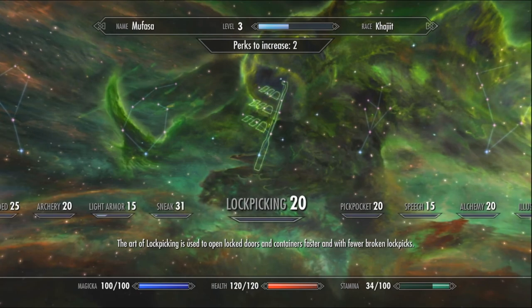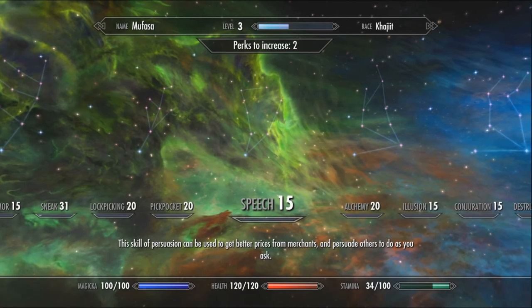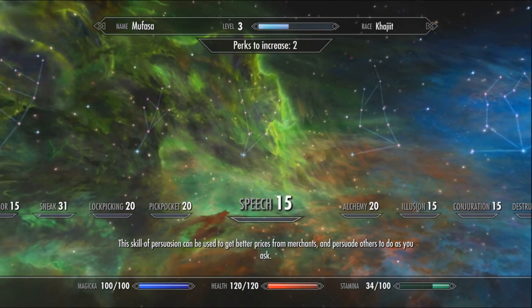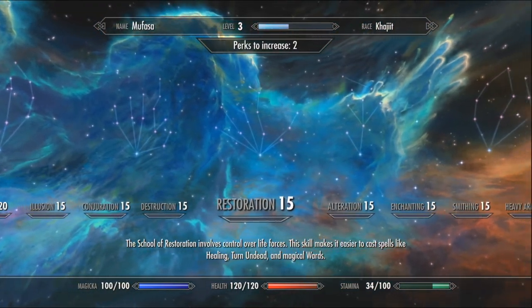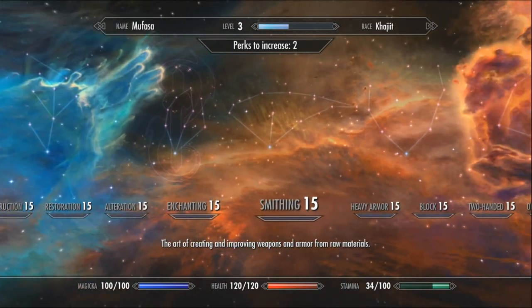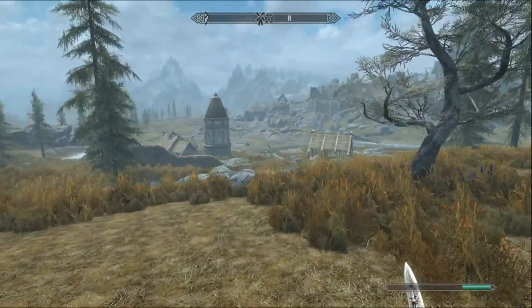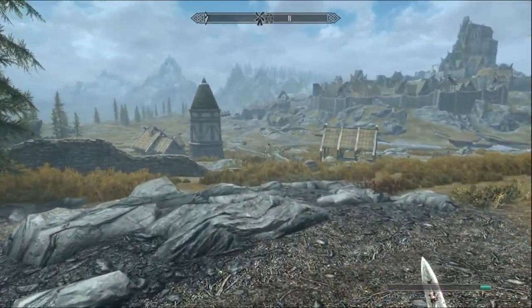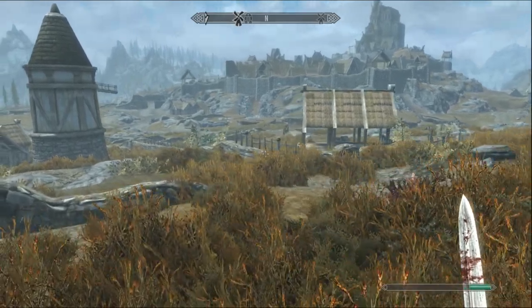I don't like to abuse the two-handed, one-handed, or archery — any of those, or the armor that I'm going to be using. So if I'm going to be using heavy armor, I will abuse the light armor to level up, but I won't abuse the heavy armor so that I can level up stuff while I'm playing, because I like to have that sense of progression. Sneak, I don't, because I like to sneak a lot. Lockpicking, I don't, because I like to lockpick a lot. I don't have a pickpocket — that one's hard enough as it is. All of the magic I never use except for restoration, so I power level all of them. I power level enchanting and smithing to get the best gear.